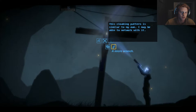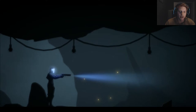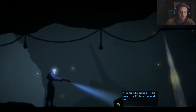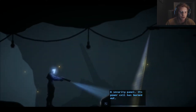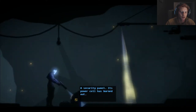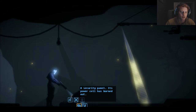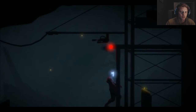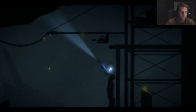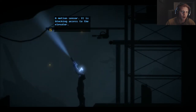Hopefully that does not keep happening because that pissed me off. Security panel's power cell has burned out. I don't think I have another power cell. I do have a micro wrench. That looks dangerous — yes it is. A motion sensor is blocking access to the elevator. Network interface disabled.